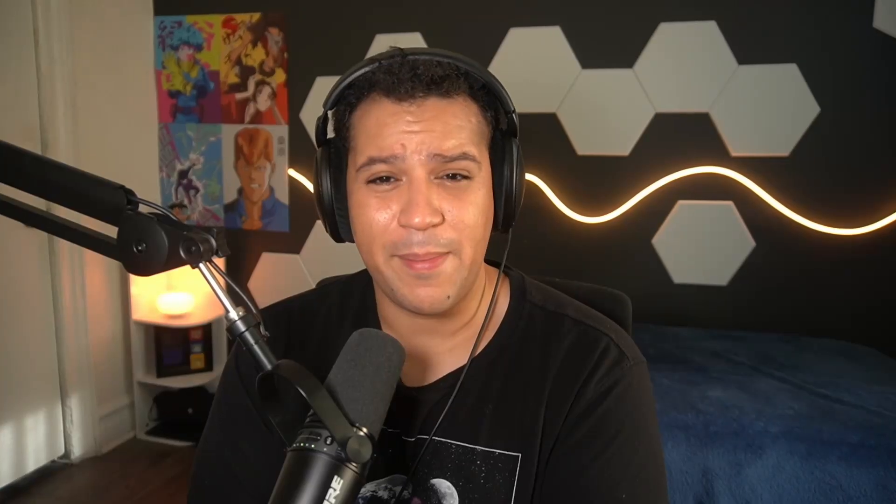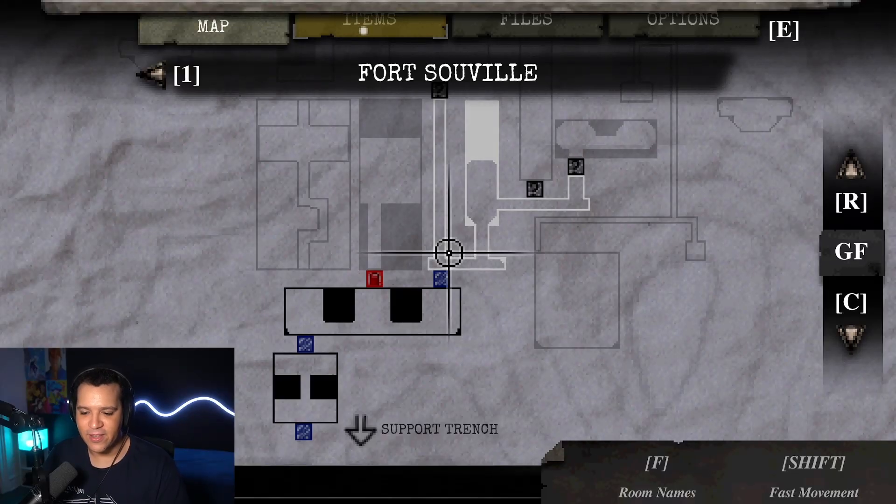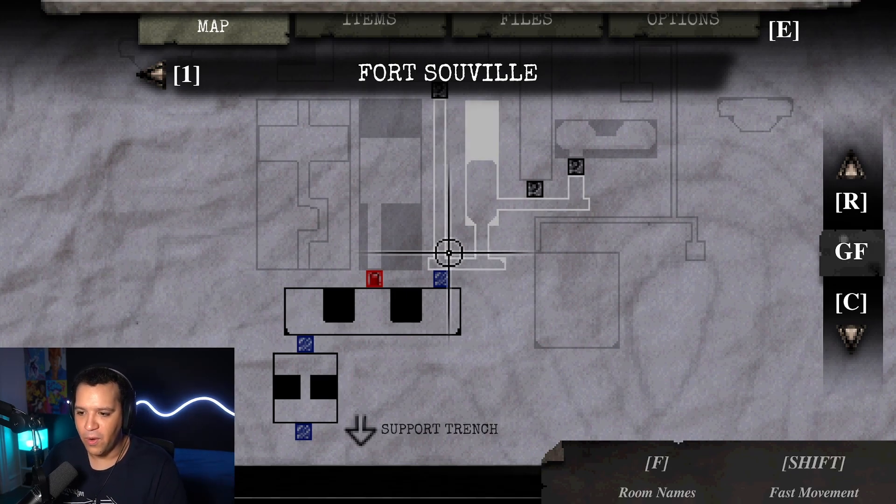Speaking of crafting materials, this game has an ammo crafting system that truly reminds me of Resident Evil, where you can mix compound A with X material to get compound B, mix that with Y material to get compound C, and so on. This is not simply the second similarity to Resident Evil that Conscript has. The game also features a very similar map navigation and inventory management system that will give you flashbacks to Resident Evil 1 and 2, which I believe to be a wise decision. Why reinvent the wheel if it already rolls?